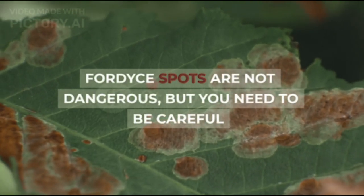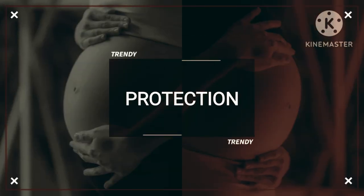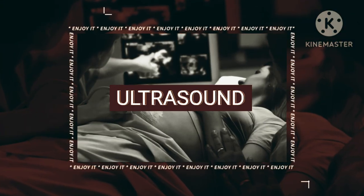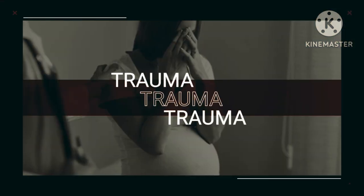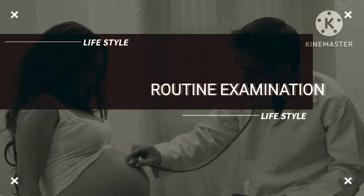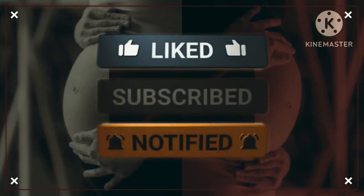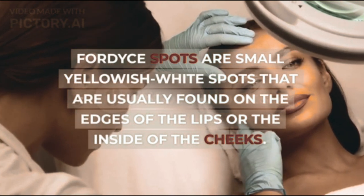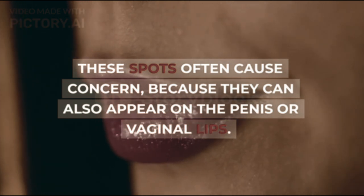Fordyce spots are not dangerous, but you need to be careful. Fordyce spots are small yellowish-white spots that are usually found on the edges of the lips or the inside of the cheeks. These spots often cause concern, because they can also appear on the penis or vaginal lips.